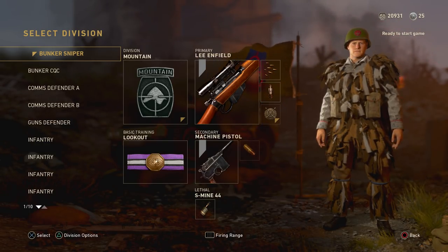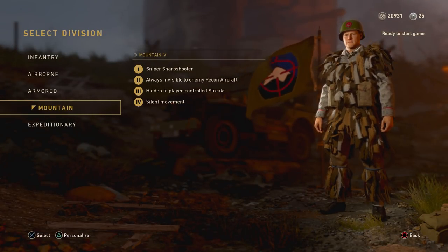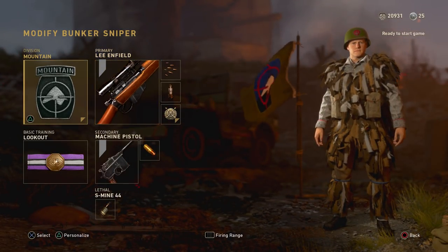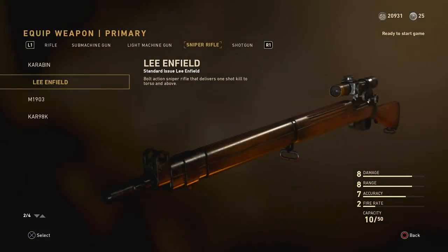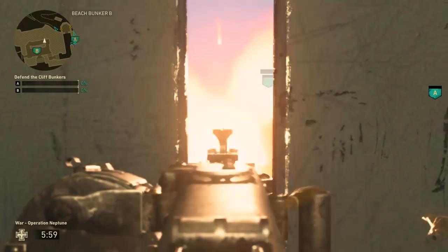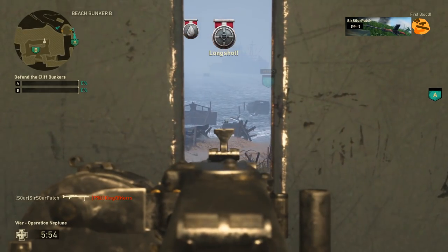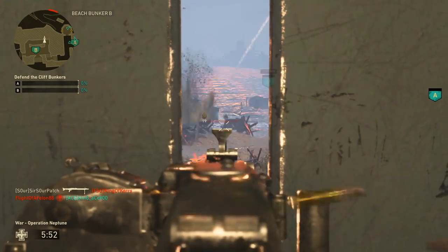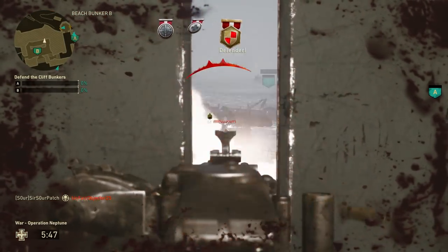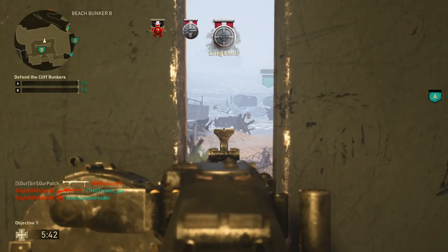When you spawn in to defend the bunkers, I will recommend that you absolutely use a sniper rifle with the Mountain Division. Even if you're in the B bunker and only plan to use the mounted guns, you should still have a sniper with Mountain Division. The reason is that when you have a sniper with Mountain and you're using the mounted guns, people's red names pop up everywhere, making them very easy to pick out from the big crowd of bots — just like the sniper sharpshooter ability and what the lookout basic training does.